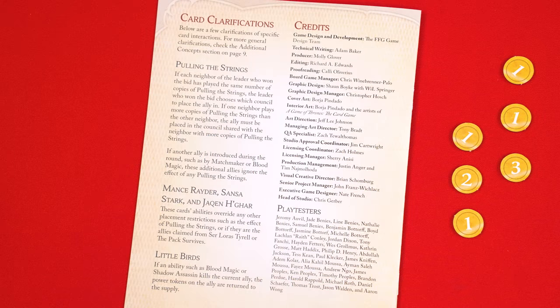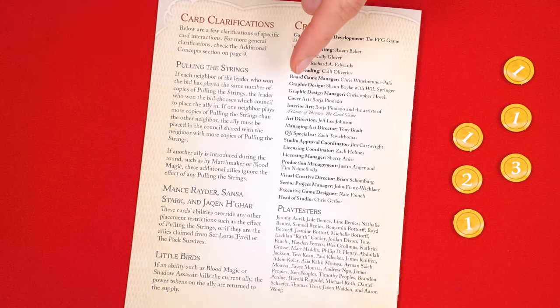With that, you should now be able to interpret all the abilities you'll find on the cards, but if you have any questions, you can look up specific card abilities found on the back of the rulebook for some additional clarifications.